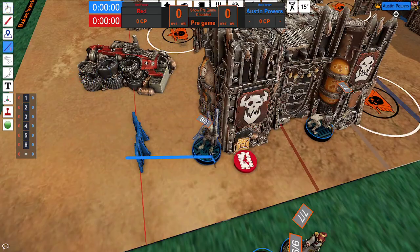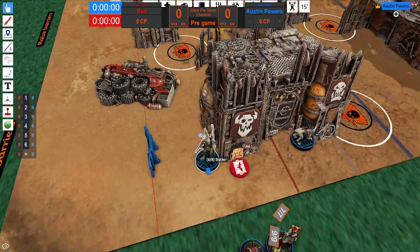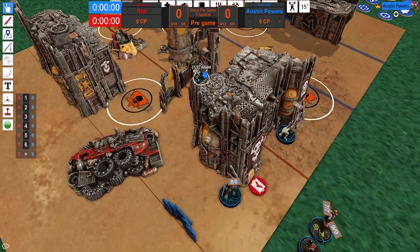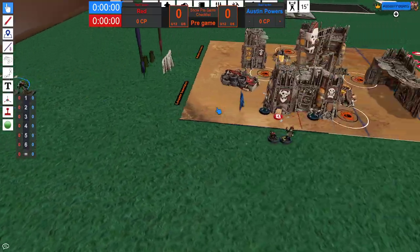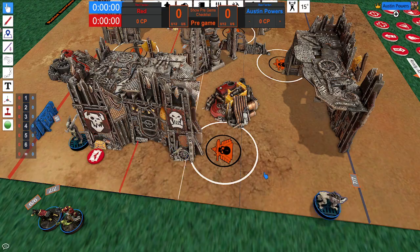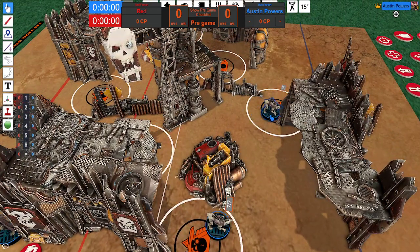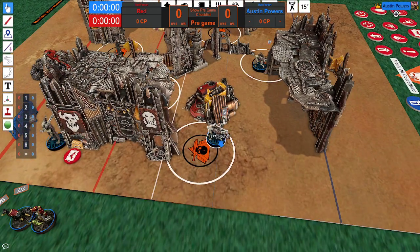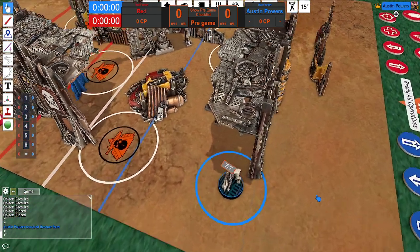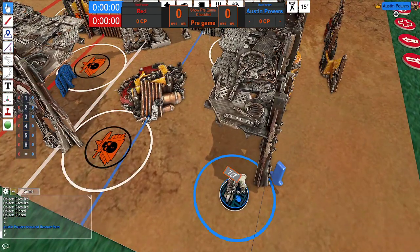The dog moves six inches, picks up the objective. Because of the rule these dogs have, they can pick up at any point in their movement and continue moving. We still have two inches left, so we go two inches back and drop the objective right here. We then still have one APL, so we dash forward to put the dog in safety. Then simply this guy walks up and he's holding the objective. This positions you for a really powerful turn two attack — similar to what Admech was doing. If you get first activation, all of a sudden these hounds are just racing into your opponent's backfield.